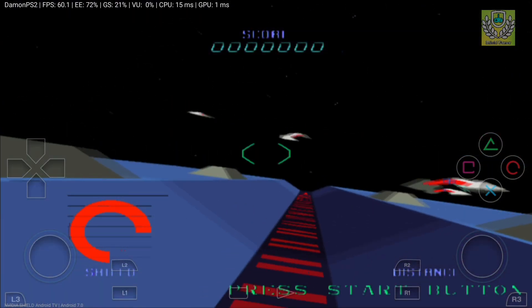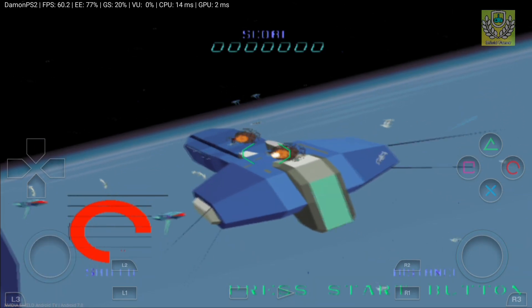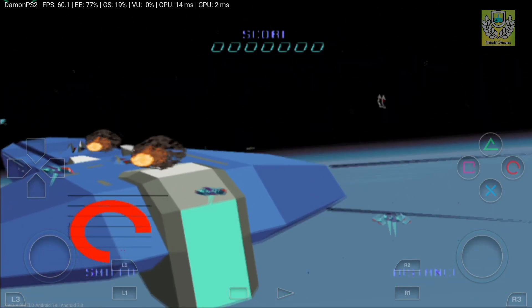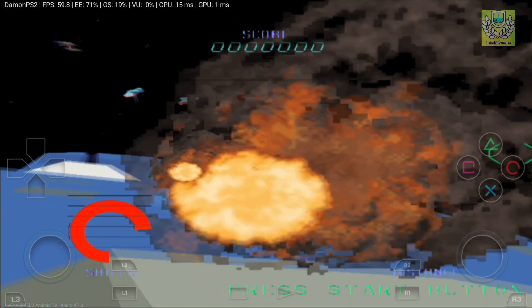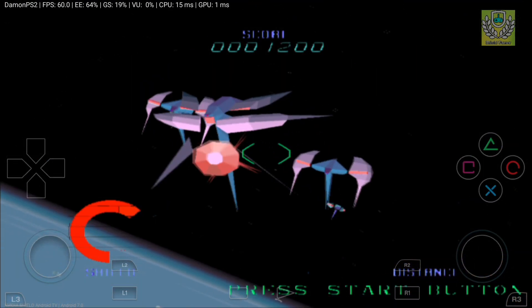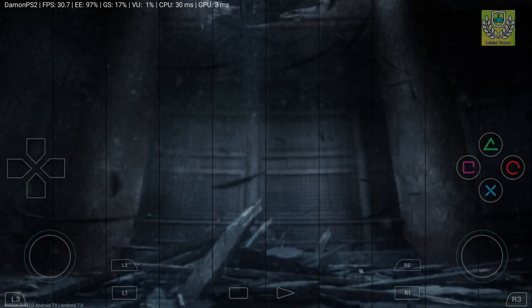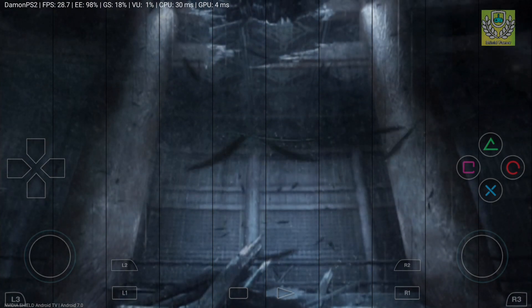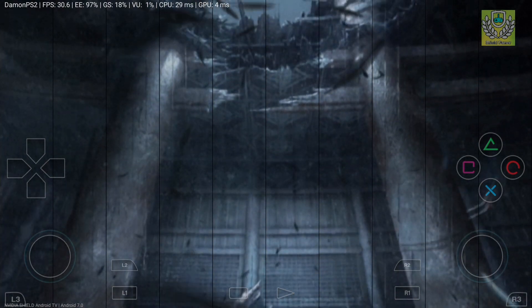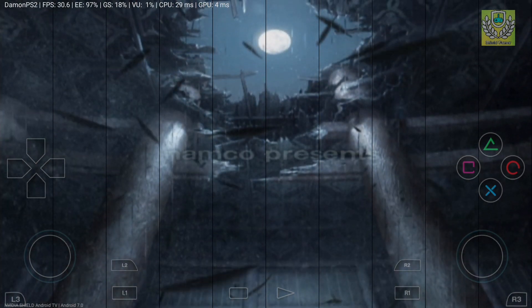I actually got confused when I first saw this — I haven't played Tekken 5 before. There's a short mini-game that was running at almost perfect 60 frames per second, very classical. Then there's a nice little cut scene running at 30 frames per second, with a lot of glitches, lines in the middle, and a lot of black. These look like Jin's feathers.